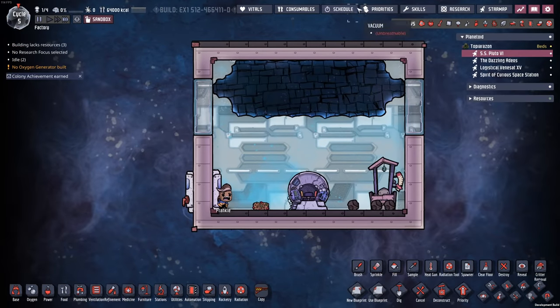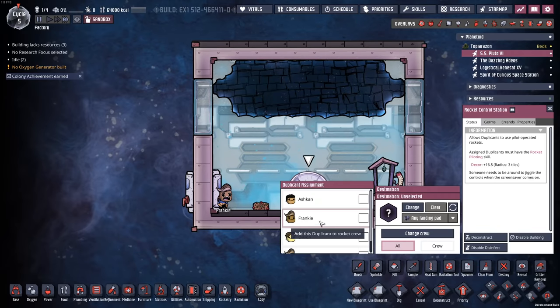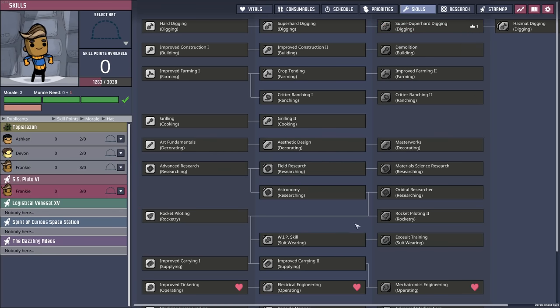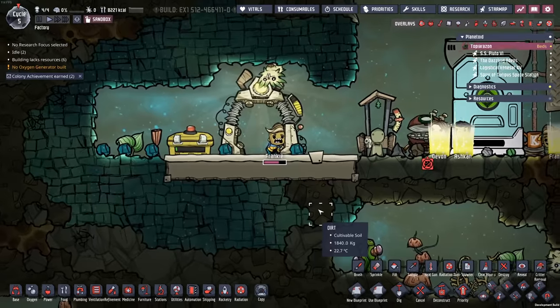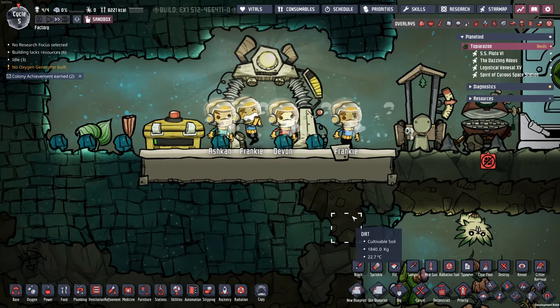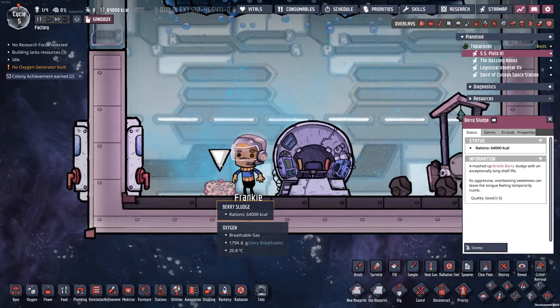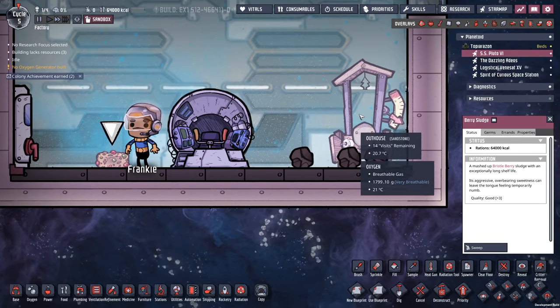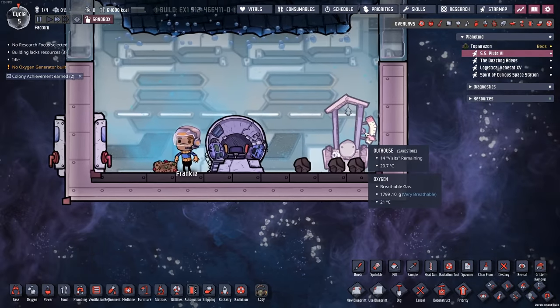Inside of here we have Frankie. Frankie, you're going to be the crew for this one. Let me give you the skills you need. There we go — all have rocket duplicate skills. Come on over here and upgrade yourselves. Alright dupes, are you ready for the adventure of a lifetime? You've got a little bit of oxygen, some berry sludge from your grandma, and an outhouse — pre-used.